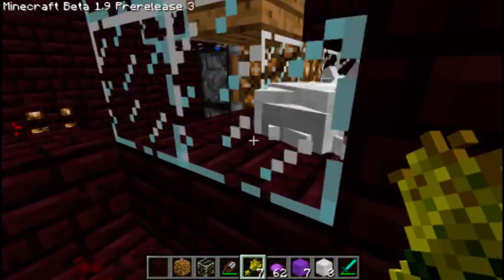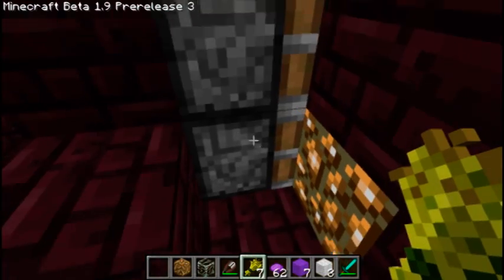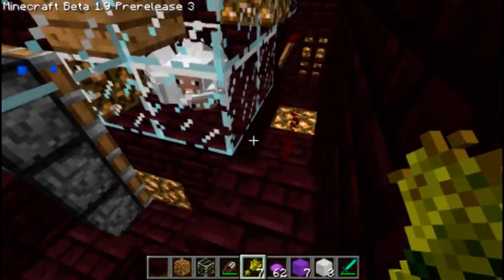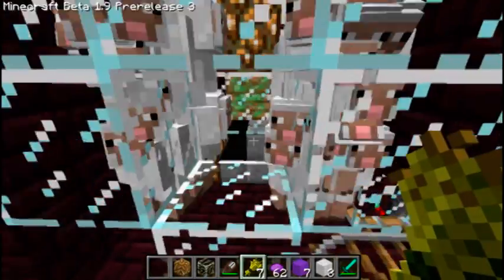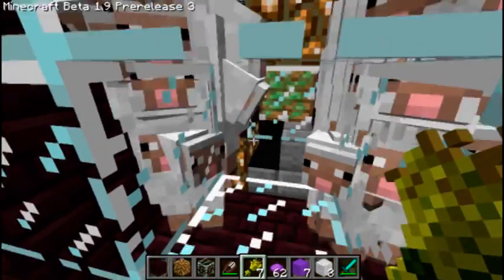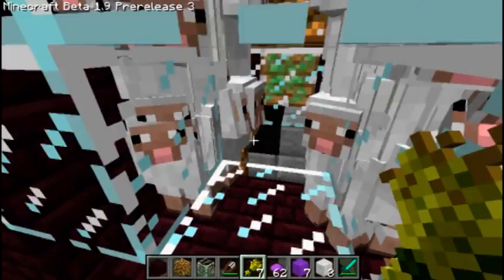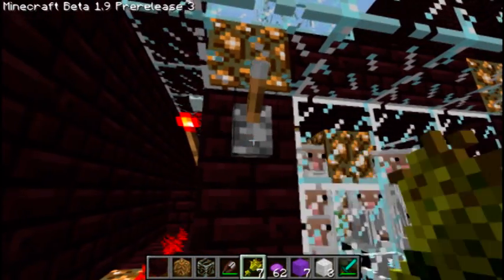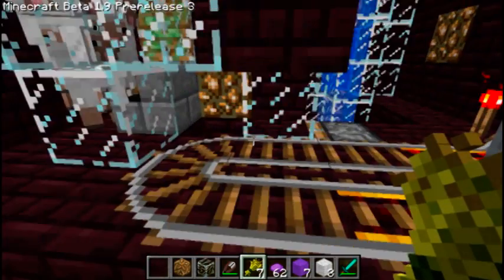Going around the back, we can see there's a row of sticky pistons activated by that lever. If you look, there's a glass block in the middle — very important, it stops them from smothering to death on this side. Set a stair facing this side so the ones in the middle get pushed over here. When you want to harvest automatically, you press the lever and they fall down the hole created by that piston.